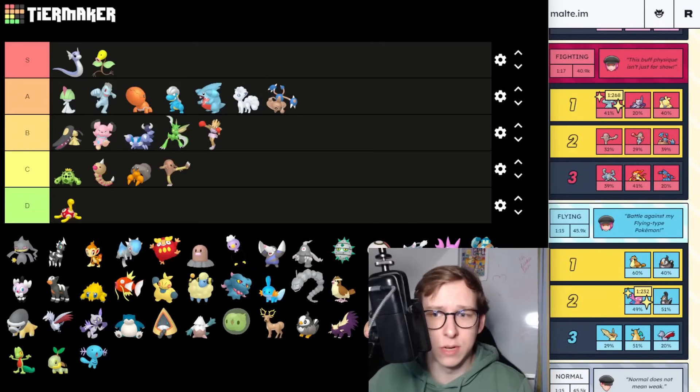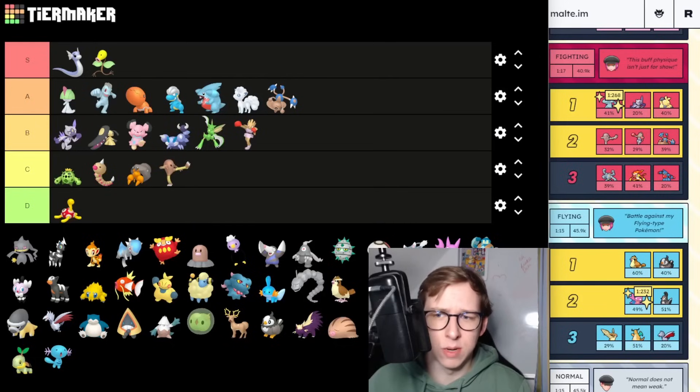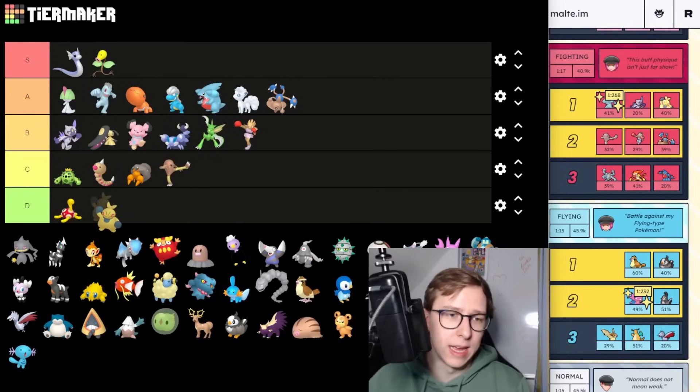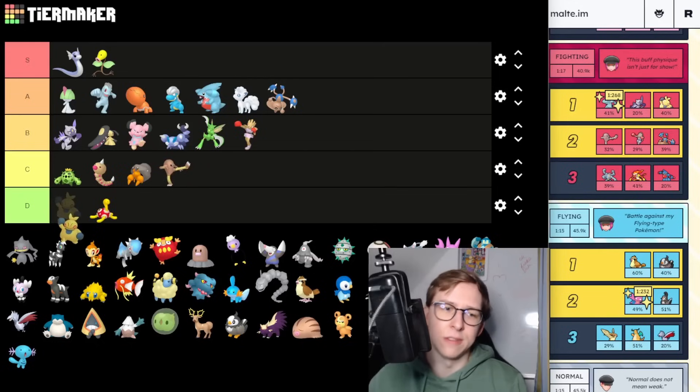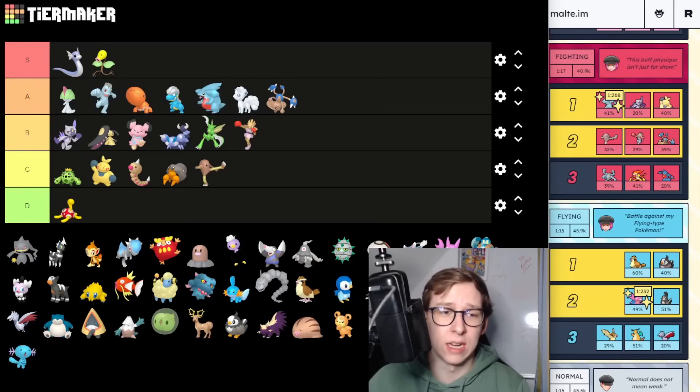Machop is already ranked. We have Hisuian Sneasel which is a cool Pokemon — I'm going to put it B tier, had it A tier before but B tier is more realistic. Then Makuhita: I can't put it into D tier, C tier is a little bit more fair. It doesn't really have too much potential even with a new Charge move. It's just like a worse variant of Machamp.